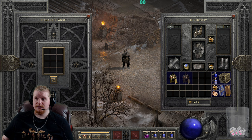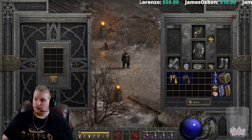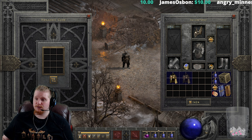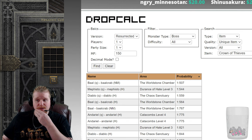This is something a lot of people search out early in a ladder specifically because the Crown of Thieves is just that good for low-level mercs, and getting one early can make a huge difference in your mercenary's survivability. Let's take a look over at Silo's Pad and see where you could potentially find this item, assuming about 150 magic find.